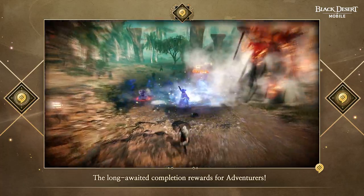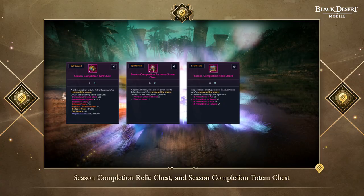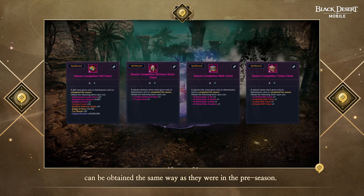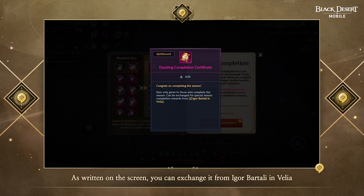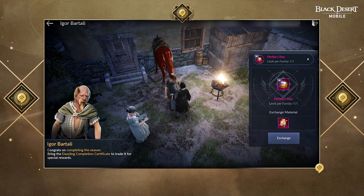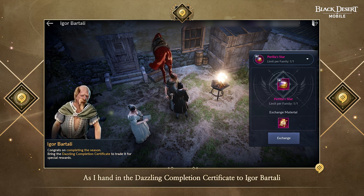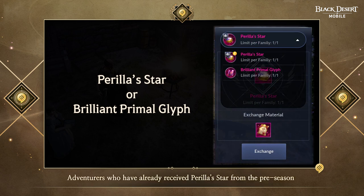The long-awaited completion rewards for adventurers — what changes have there been? The Season Completion Gift Chest, Season Completion Alchemy Stone Chest, Season Completion Relic Chest, and Season Completion Totem Chest can be obtained the same way as in the preseason. For the official season, you can also receive a Dazzling Completion Certificate. You can exchange it from Igor Batali in Velia for a special season completion reward — either a Perilla's Star or a Brilliant Primal Glyph. Adventurers who have already received Perilla's Star from the preseason can only exchange for a Brilliant Primal Glyph. Adventurers who did not complete the preseason can still choose to exchange for one of the two items.